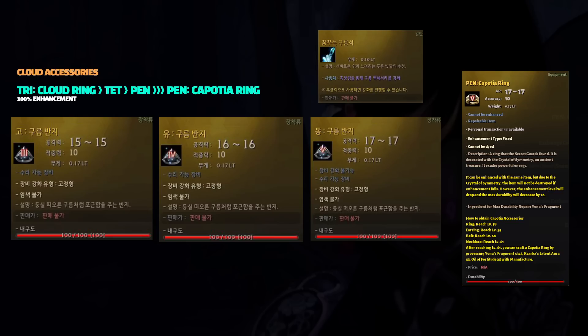These items at pen are equivalent in stats to pen kaposha accessories in the same slot. They can be used by both season and regular characters, meaning season characters have gained a new method of increasing their stats than before.